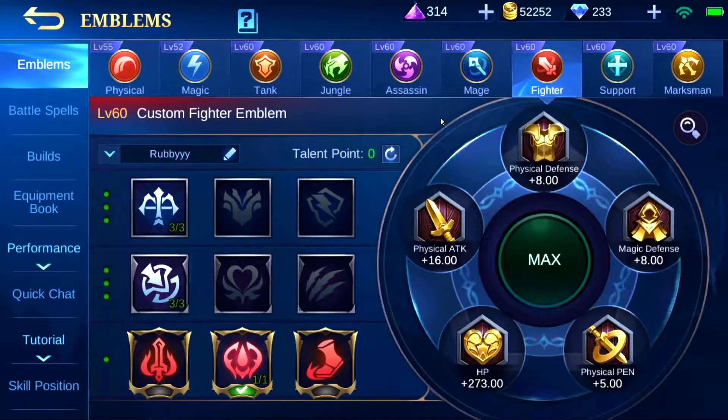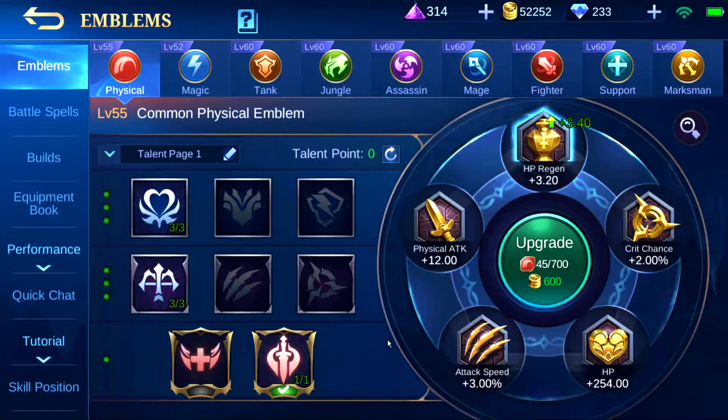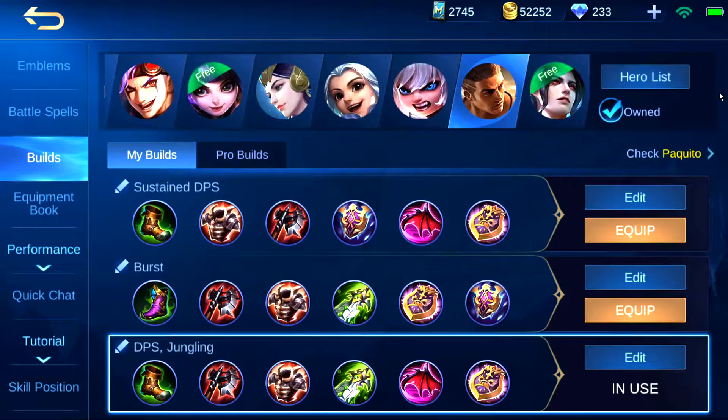For emblems, the best players used either the fighter emblem or physical emblem. These are the three builds that the three top players are using at the moment.